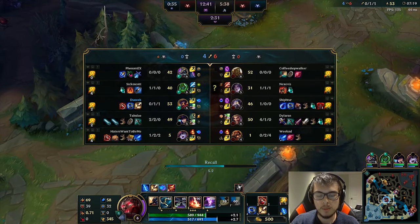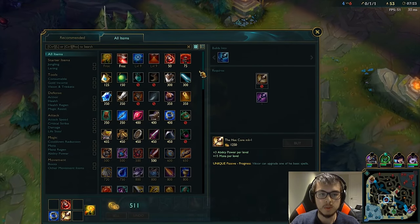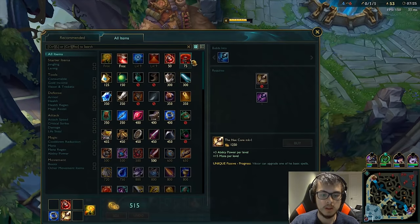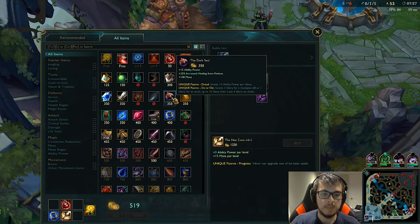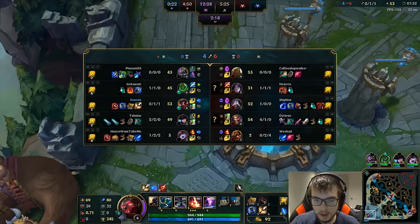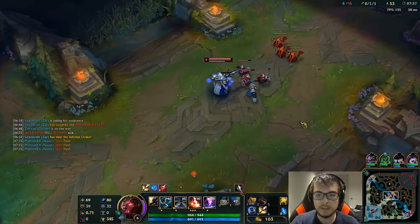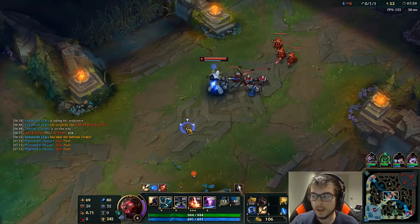I'm going to go back, and I think I might actually build a Null Magic Mantle just to prevent myself from dying. Actually, I'm going to buy the Amplifying Tome just to help me wave clear with my E, because it'll give me that last little bit of AP to kill the Caster Creeps.